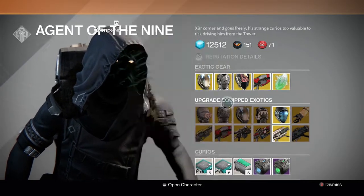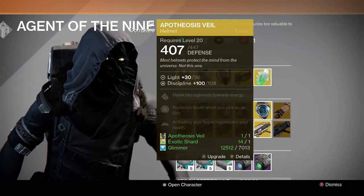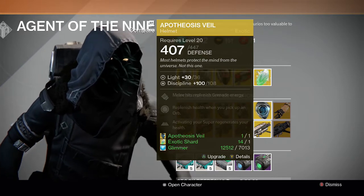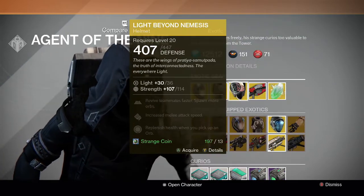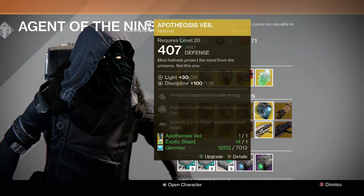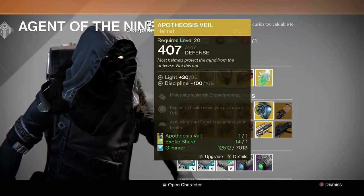For the Warlock, he has Apotheosis Veil and Sunbreakers as upgrades. I really like the Apotheosis Veil — I use it for my Warlock in Crota's End because of the healing ability; when I activate my super it heals me back to full health. I like it over the Nemesis because I have both and prefer this in the Crota fight. However, this one doesn't have too high a Discipline stat. If you need to upgrade your Veil, I recommend it for Crota hard mode.